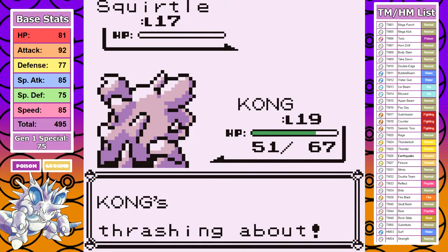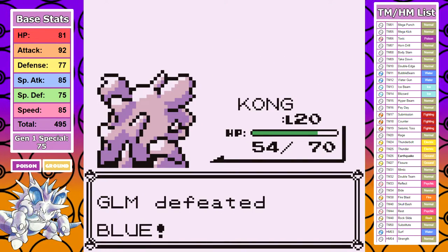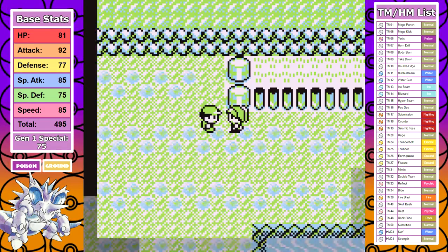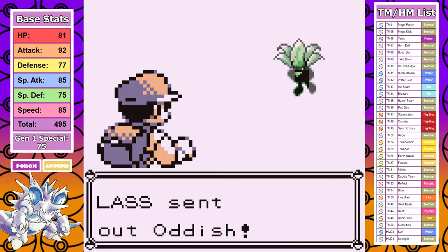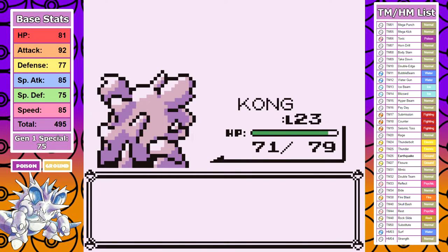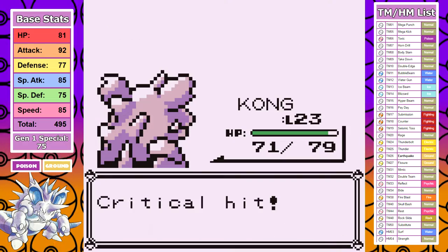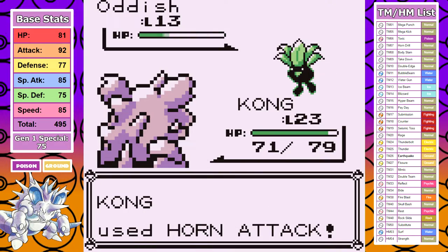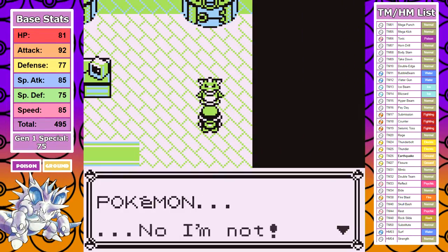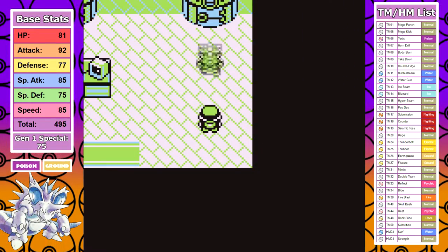On the second attempt, I play the moveset what I feel is the correct way: utilizing Horn Attack through the first half, and once the fight gets towards the end, then utilizing Thrash as the closer. The proceeding route towards Bill's is uneventful, but let me quickly say what makes Nidoking an absolute monster from here on out. It has a great movepool, but more importantly it has a ton of PP, and this thing never has to heal. This behemoth goes through extraordinary stretches of the game without visiting a Pokemon Center, and this is the single biggest reason it dominates the game going forward.